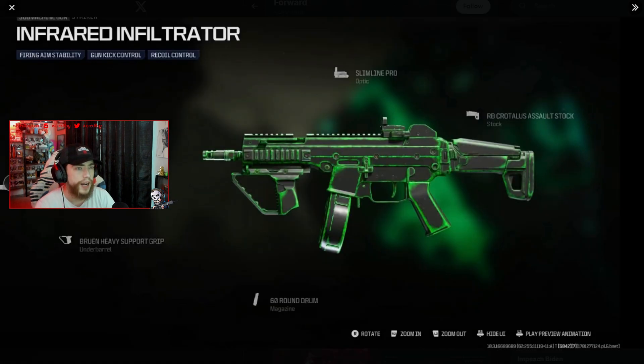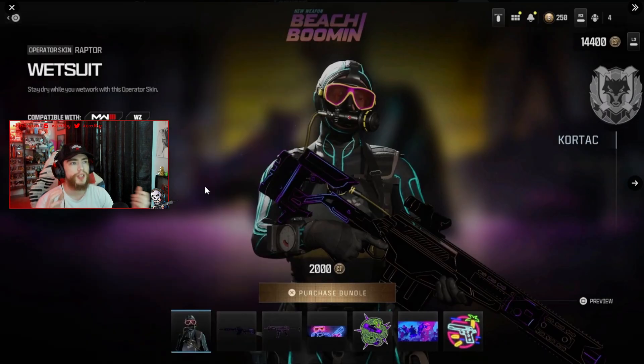The Nocturne skin for Riptide is pretty cool. You also get a really nice Night Slicer karambit blueprint and the Infrared Infiltrator for the Striker SMG. Next is the Beach Boobin bundle — not really sure why it says 'new weapon' but the skin is pretty cool. We got the wetsuit for Raptor.